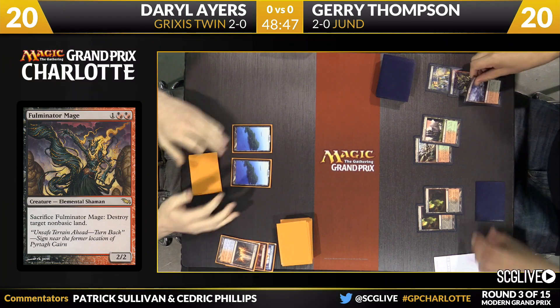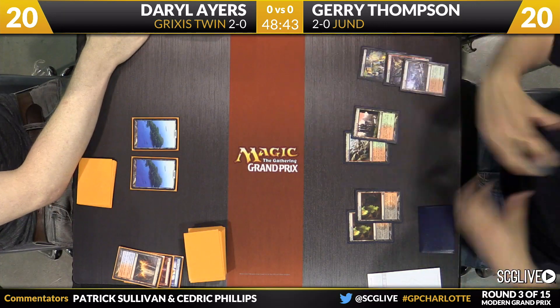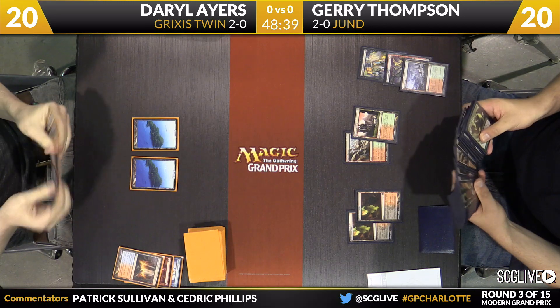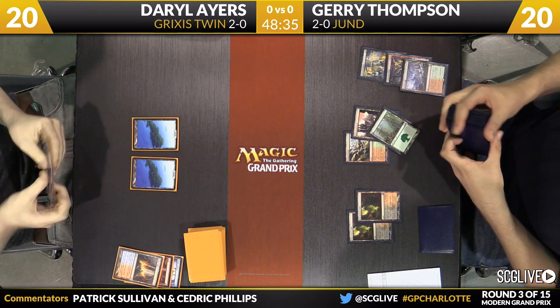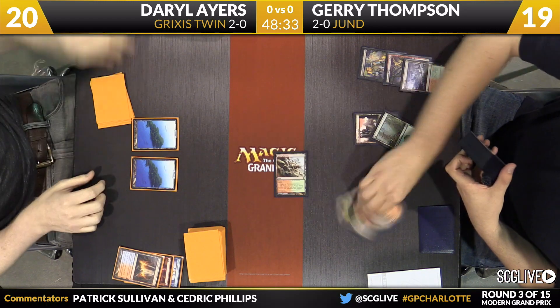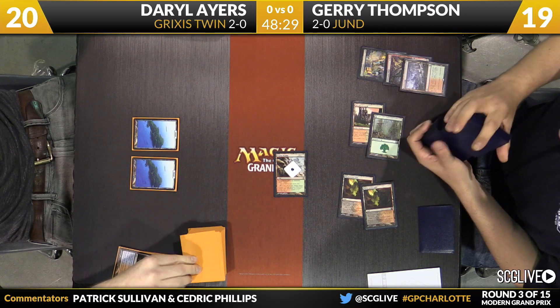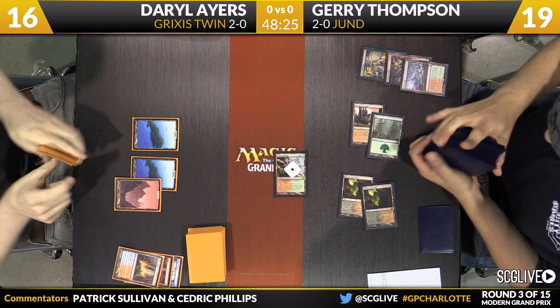Maybe it is time to fire up the old Raging Ravine and get to work. Jerry's going to sacrifice the Wooded Foothills. We'll see if it's a Ravnica dual or a basic. I love Stone Raiding someone's one non-basic and just hoping that there aren't more coming down the pipeline. That Raging Ravine's coming into the red zone, going to get a counter of course. Ayers with a mountain off the top of the deck — he's back in it now. Pretty lucky.